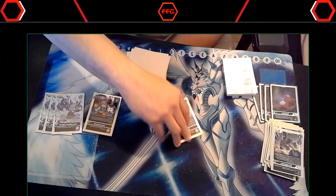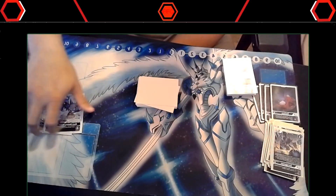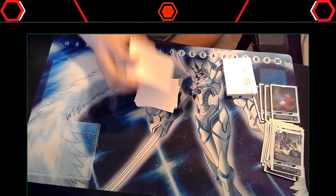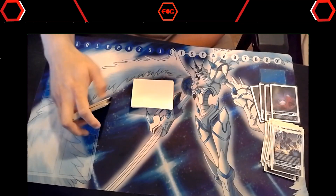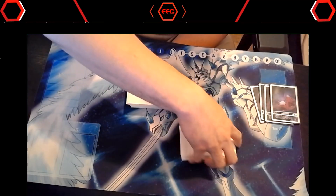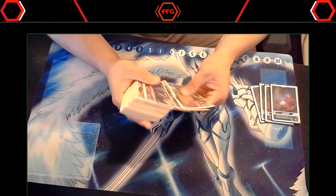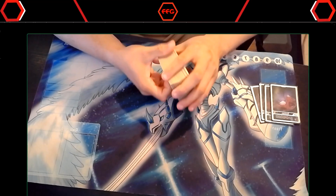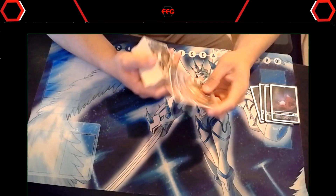It still has the inherent flaw where you can get bounced, so I'm sure Mirage Galmon still has a really good matchup against this deck. But if ShineGreymon is going to be the best deck in the format, I think this is a good contender. If Royal Knights becomes a problem, you can always sub in a couple of Chikurimons — maybe take out the Yuji's and put Chikurimon at two or something and hope you get it.